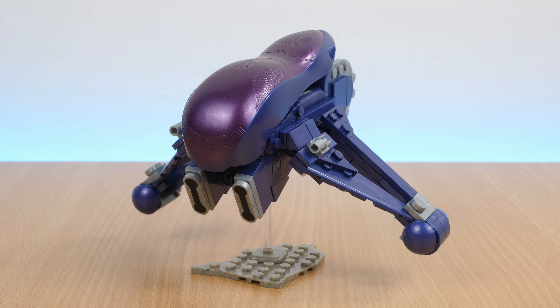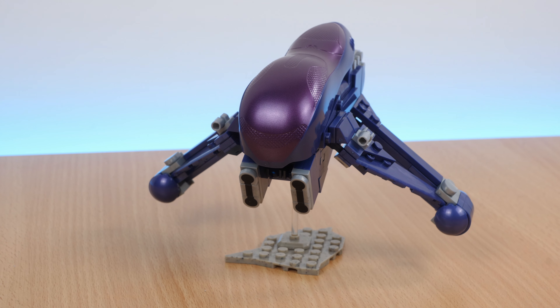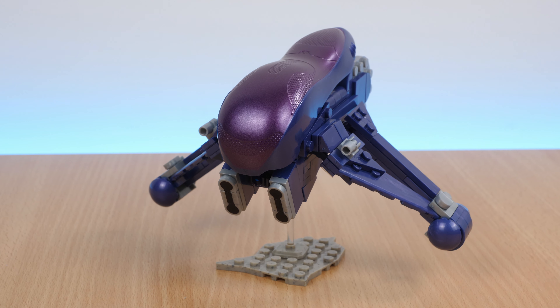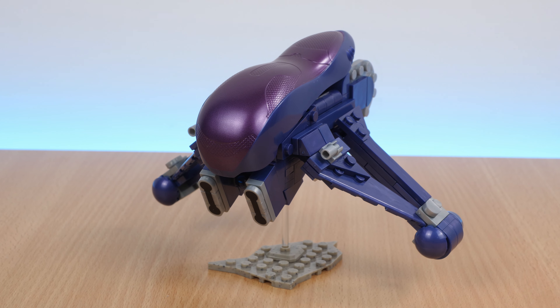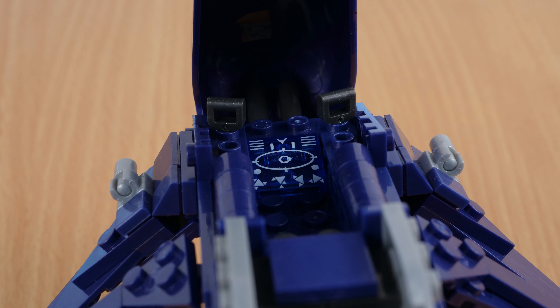This is Mega's newest version of the Banshee. In short, I love this Banshee. It's made to resemble the Halo 2 design. The hood is a new mould which is very form fitting. It can open, as you'd expect, revealing an area for the pilot, with a control screen and handles for them to hold.